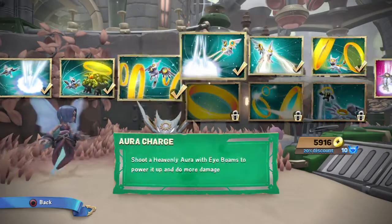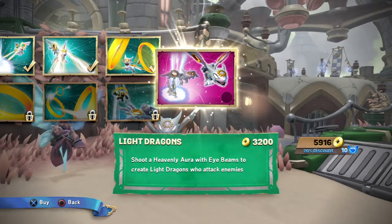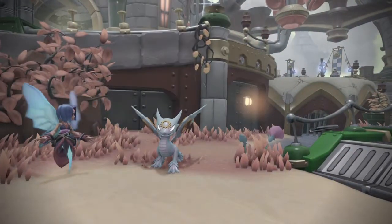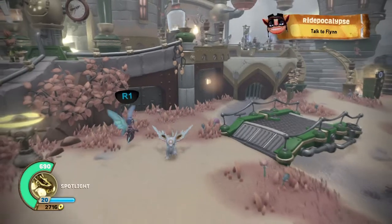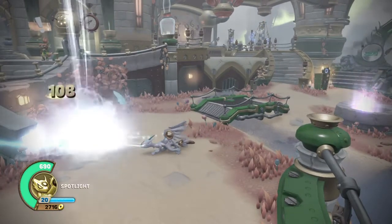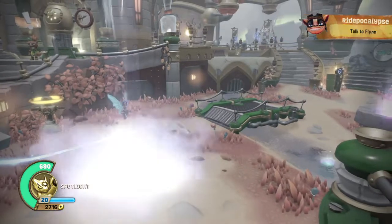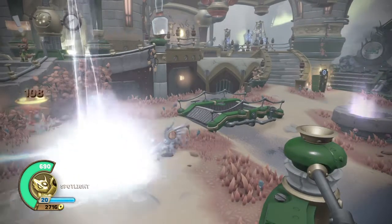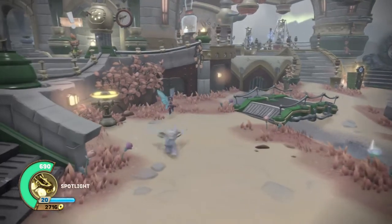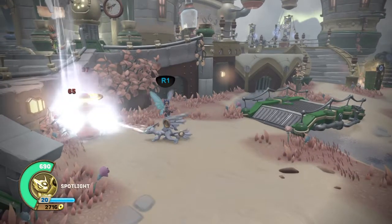Her Soul Gem is really nice — shoot Heavenly Aura with eye beams to create Light Dragons to attack enemies. I wish it sent out more, but I believe it'll shoot out around four dragons. They did 108 damage. Into the light — now you can see them. So you can do crazy amounts of damage if you put the Heavenly Aura on them and the dragons go.